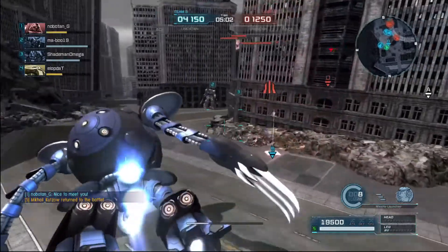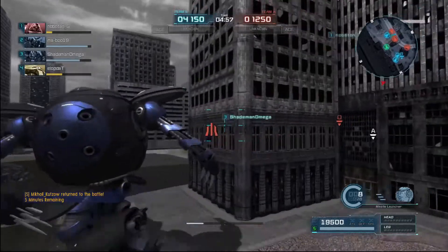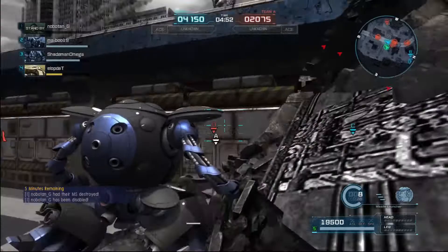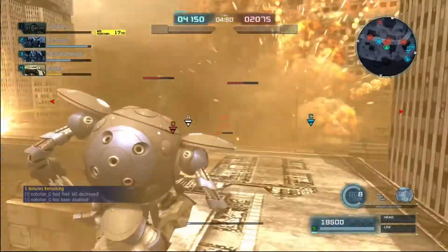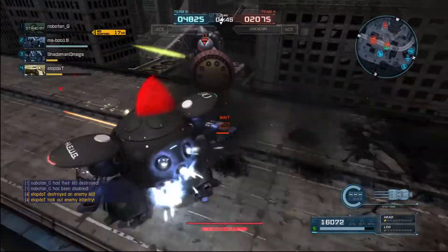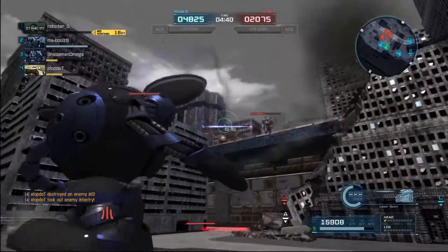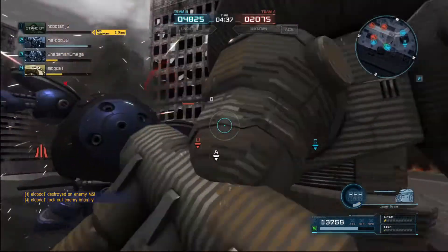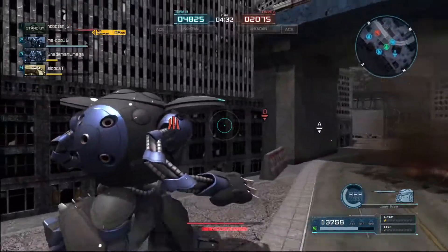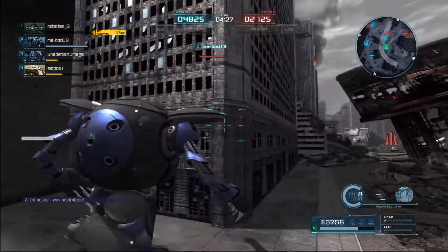I drop back in the same area and decide to go around here with everyone to try and flank. This is a very difficult position to be in just because of how crowded it is up there. I try and get in some missile shots and some claw swipes. Unfortunately I get staggered before I can do too much to the Gan. Back off again, especially because I see that everyone's dropped off. I wound up getting chain staggered by my teammate there, but I don't really care — I was in a bad position.